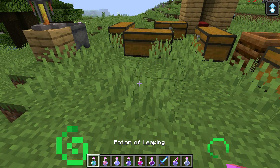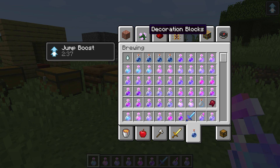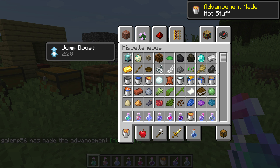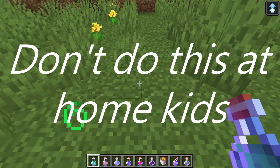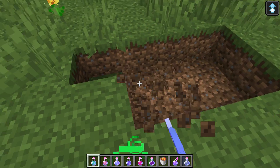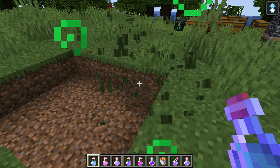Now for the potion of fire resistance — I have an idea. This is gonna be real hot stuff — sorry, that was a bit of a joke. I'm going to make lava and jump into it, and I'm not going to burn. It's going to be really cool — nothing will happen when I jump in the lava.